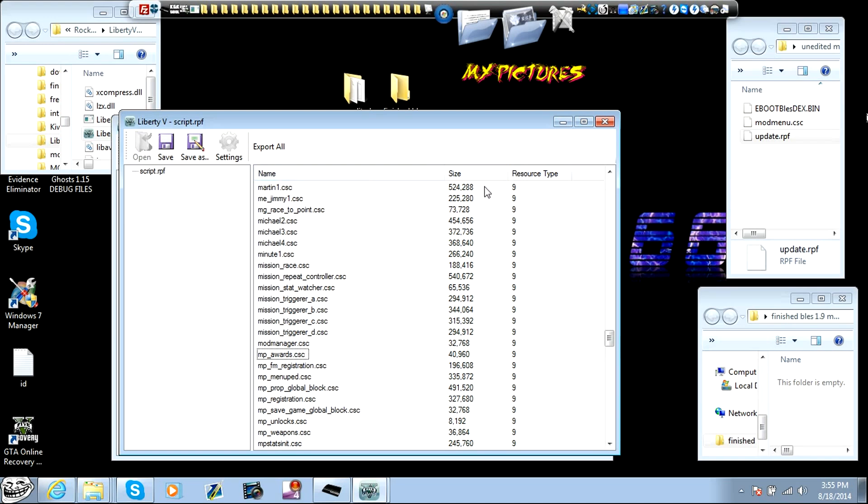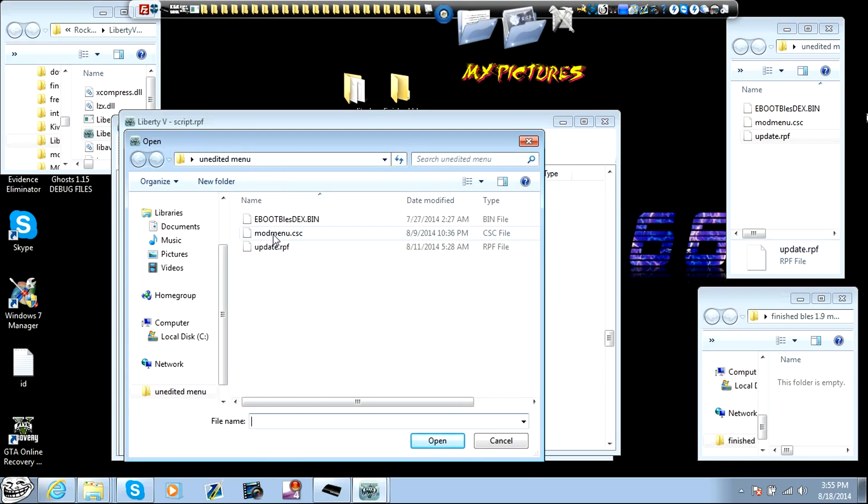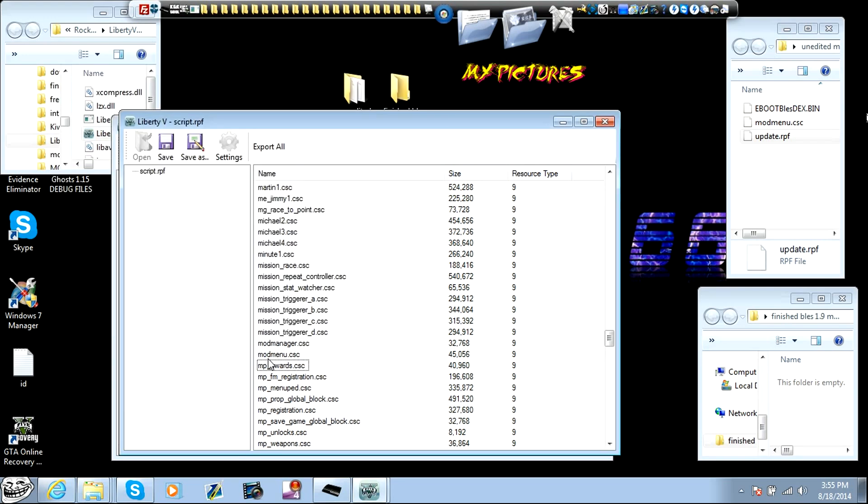We're then going to right-click over here, go in the middle of the thing, right-click, import files. Now go to the mod menu CSC file that you have in your unedited folder, which is Kranks here, and we're going to open that up and import it — and there you go.